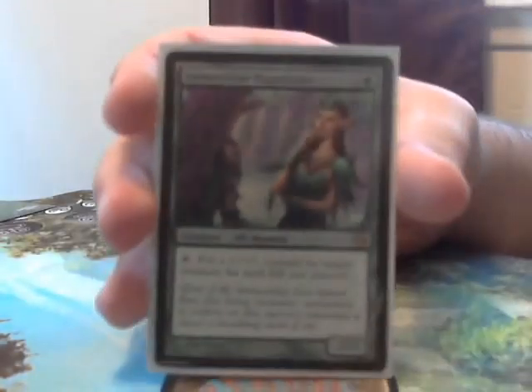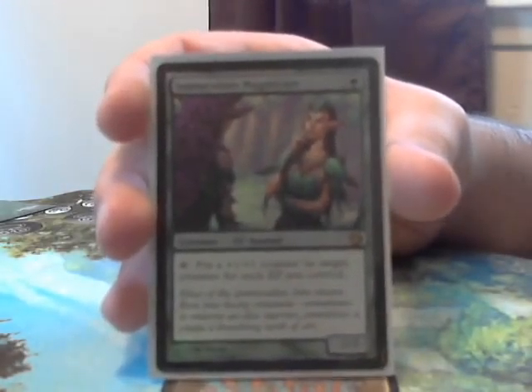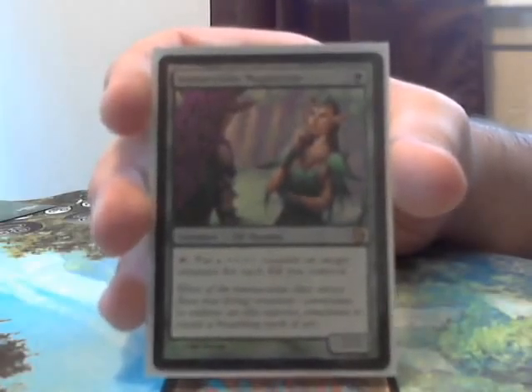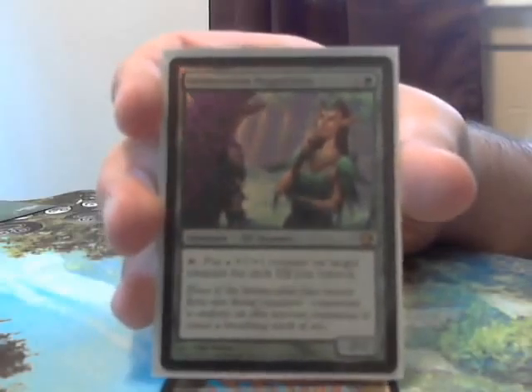Now we have one of my favorites — Immaculate Magistrate. She is a 4-cost 2/2, and you can tap her to put a plus 1 plus 1 counter on target creature for each elf you control. This can make any creature huge, and it's especially great when you're using your general.